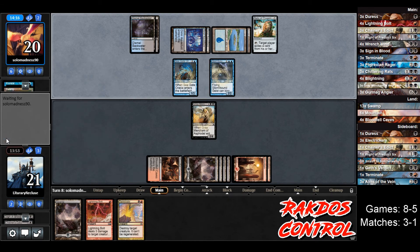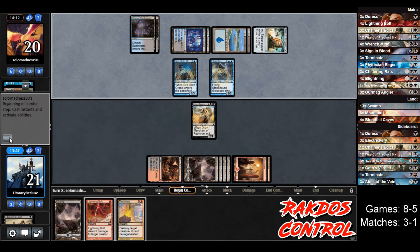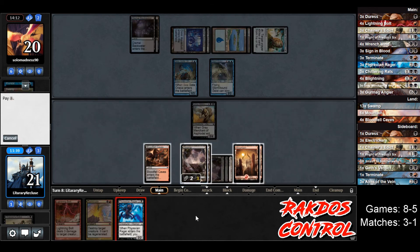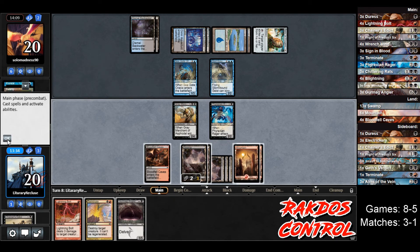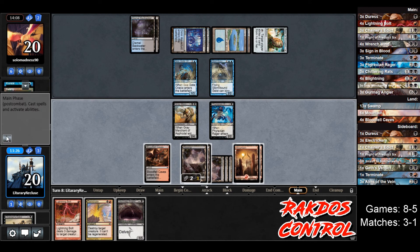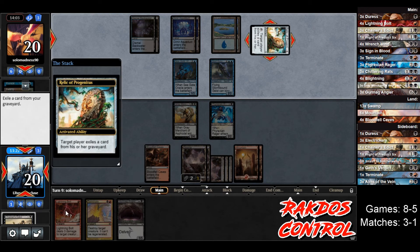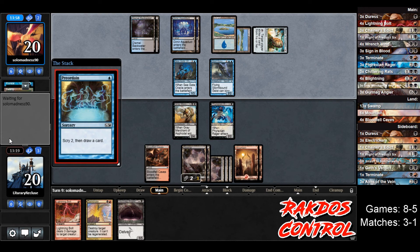Opponent plays Stormbound Geist. Opponent activates Relic — we will exile Sign in Blood. It should have exiled our entire graveyard, because now we can flash back Chainer's Addict if we want. But they can't just sacrifice the Stormbound Geist. Let's play Phyrexian Rager — we did say we needed that, we did draw one. We get a Gurmag Angler. We can just pass for now since opponent can block our Gray Merchant. We have bolt and Terminate up so we can kill anything they play. Opponent activates Relic, getting rid of the Chainer's Addict — not super concerned, it would be nice but Stormbound Geist makes that less good.